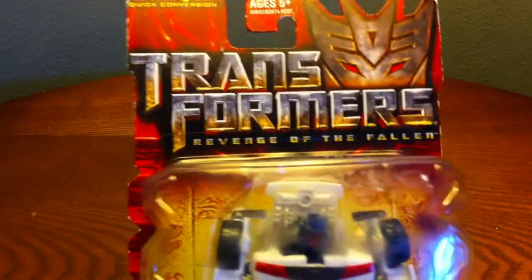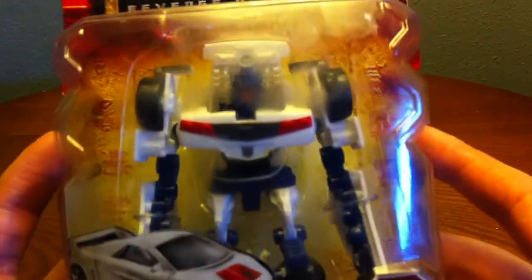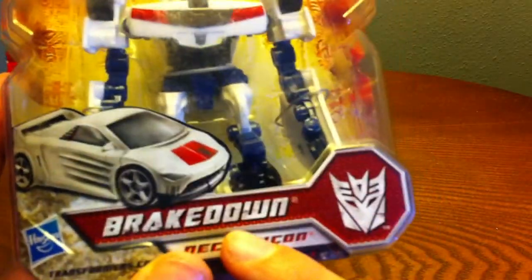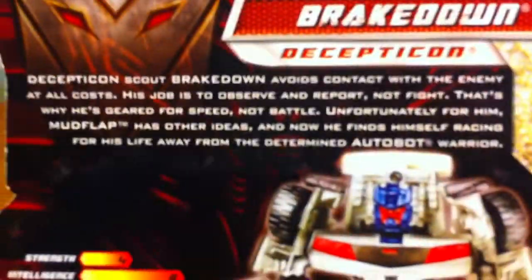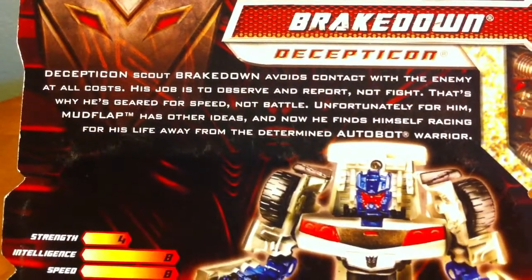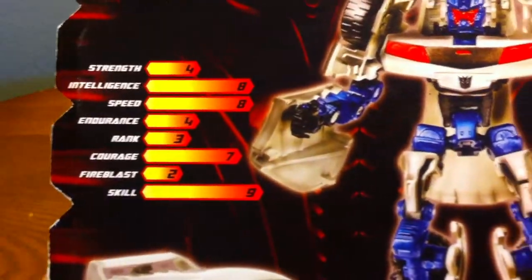So five years later, five bucks off - not too shabby. The box is not in great condition, I got some dents in the bubble, but I can always pop that out. There is Breakdown in his robot mode, a nice shot of him in his car mode. Breakdown was a Decepticon. On one side there's a nice embossed Decepticon logo, and on the other side you've got some Transformers language and the Scout class label.